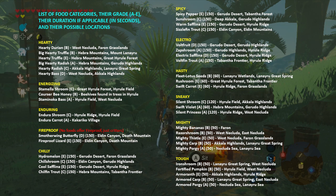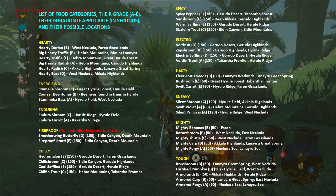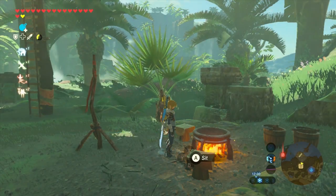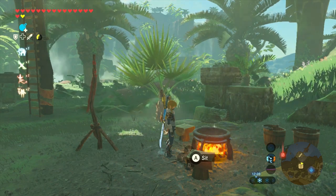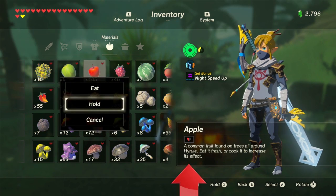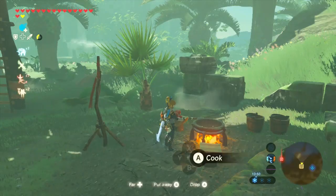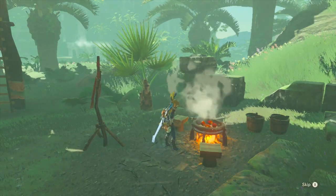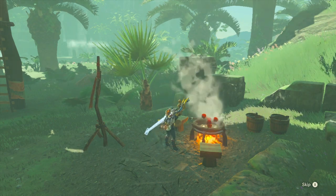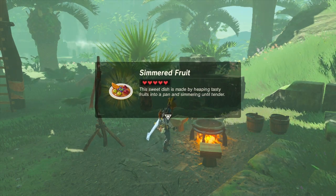The ninth effect is sneaky, which grants Link increased stealth. The tenth is mighty, granting increased attack power. The final eleventh effect is tough, granting increased defense. Now let's give examples of basic food dishes that just restore lost hearts. Here we have an apple — when consumed raw, it replenishes half a heart, but when cooked, it replenishes a whole heart, since cooking always doubles the hearts restored. If we combine and cook five apples, you will end up with a dish that restores five full hearts.